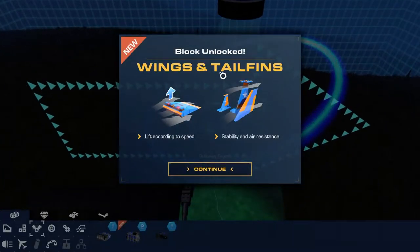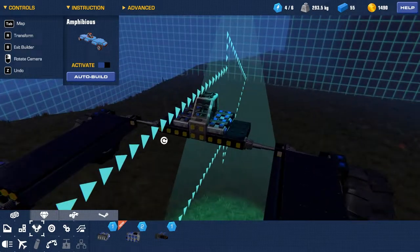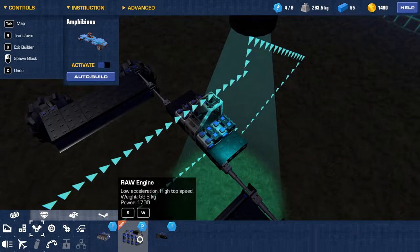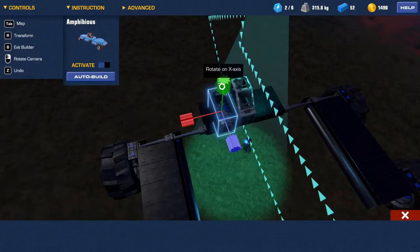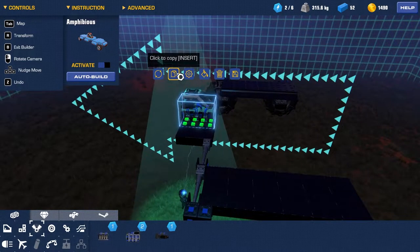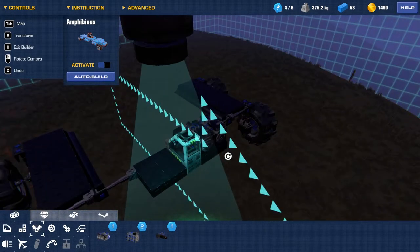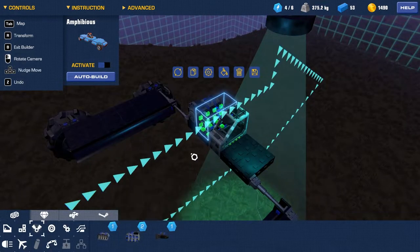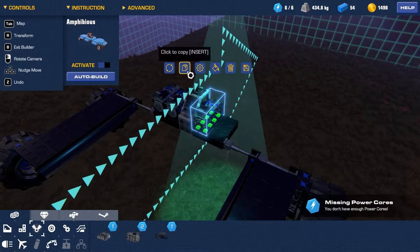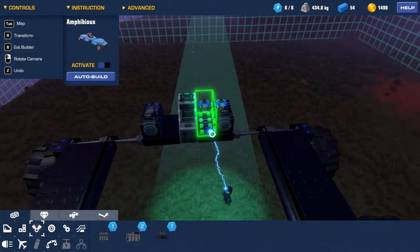So I do want to check that out. Wings and tail fins — blocks unlocked. Lift according to speed, stability and air resistance. The raw engine gives us high acceleration but low top speed. We can put two of them on. These things take up two power cores each — that's actually interesting. Makes sense though, they're bigger engines. Apparently they're super heavy too.